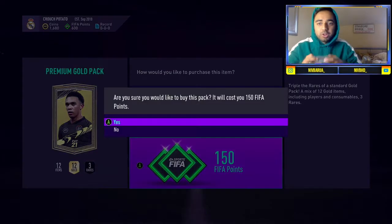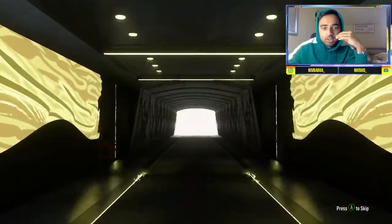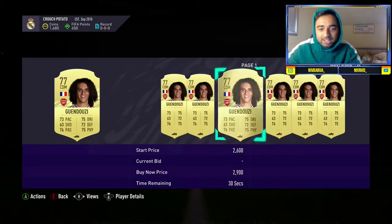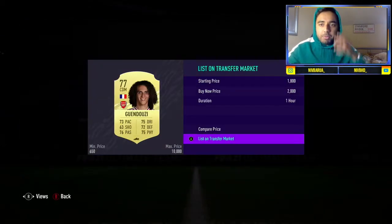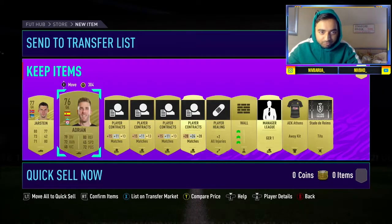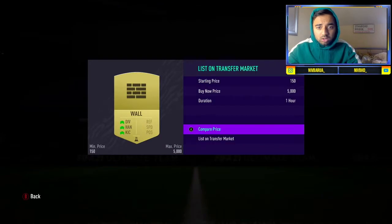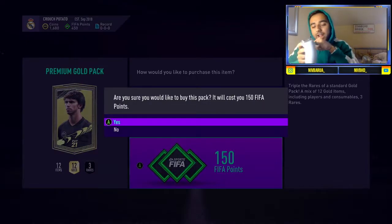Next 7.5k pack — I can't wait till the special packs come out. Gwendouzy, okay, back down to earth with a 77 rated. We have to live with that — he probably still goes for a couple of bob, we'll list him for about 2k. Adan — Premier League, he must go. We'll put these two on the transfer list, and the rest in the club.